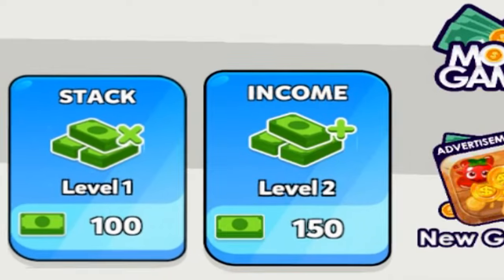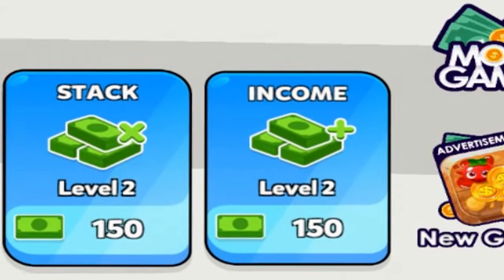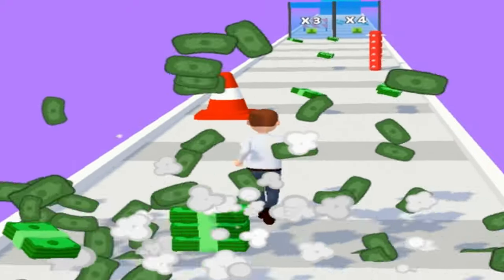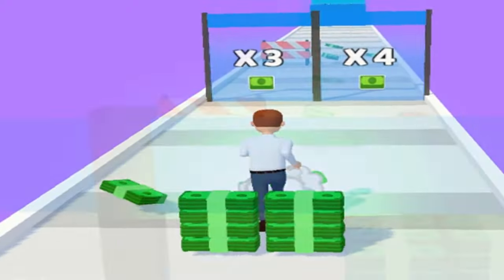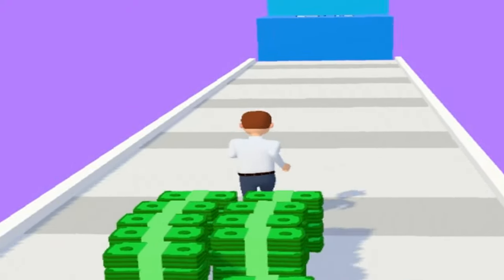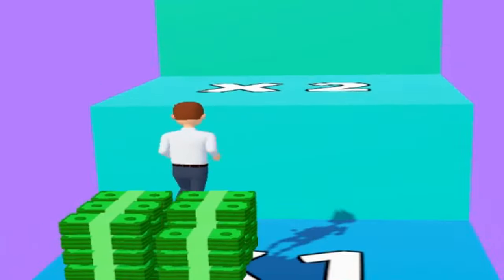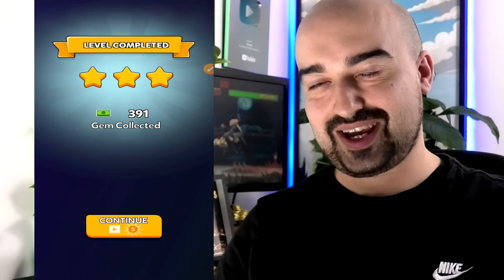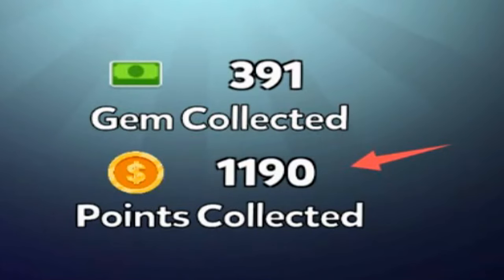At the bottom of the screen you can upgrade your character, then simply start the level again doing the exact same process — the goal being to reach the end of the level and watch an advertisement. Applications like these have a soft spot for me because they're very easy to use. You complete the level, watch ads, and collect coins — I just collected another 1,190 coins.